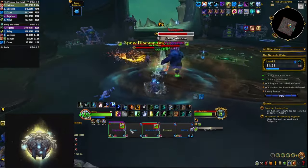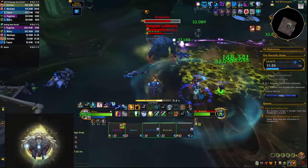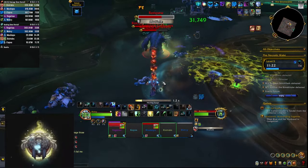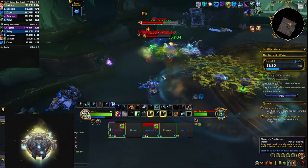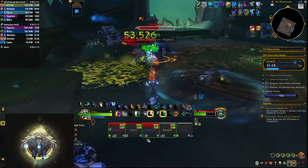The second mini boss is Rodspew. He's going to spit on people — the target takes a bunch of damage and leaves a big green puddle on the ground that you need to avoid. He also has an 8 yard aura around him that does ticking damage, so if you can keep your distance away from him to avoid taking that damage.